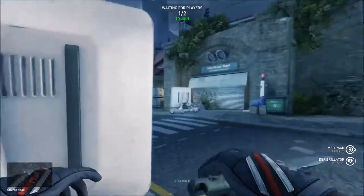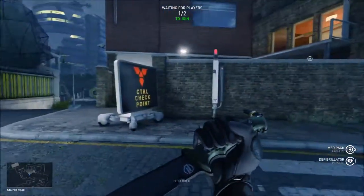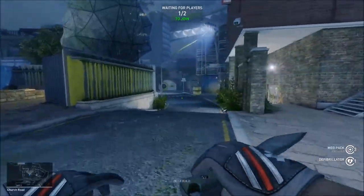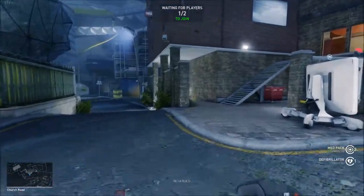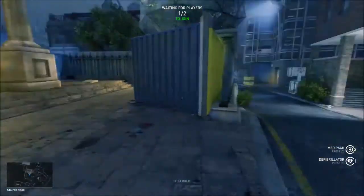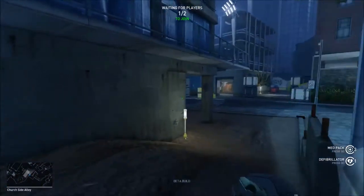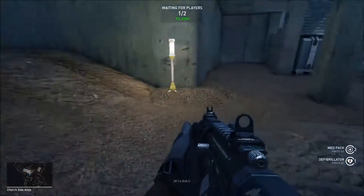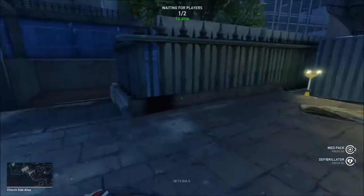Once you wipe out the team, push the EV. The EV will probably be taken out here again. Again, be aggressive — don't fight behind the EV, always fight in front of it. Take control of this area and the area over there, and you should be good to go.